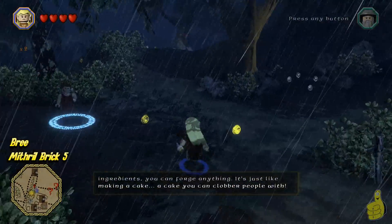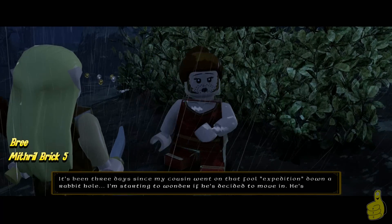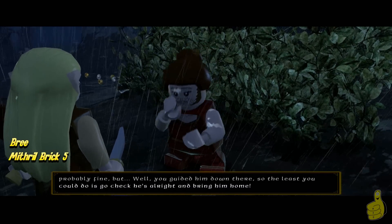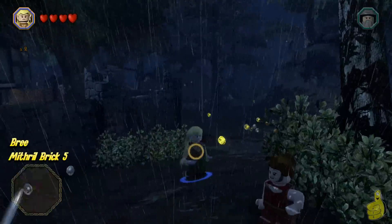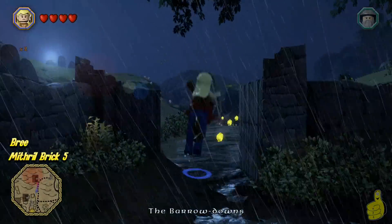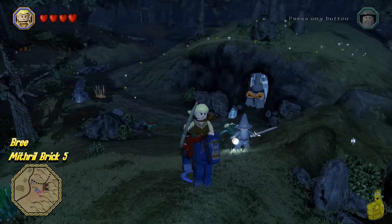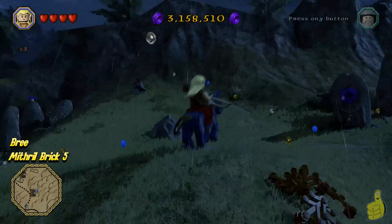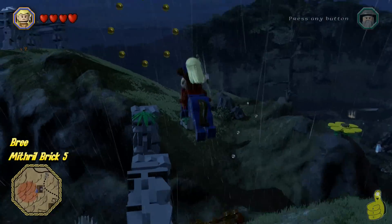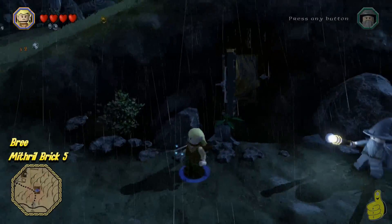Now we're following the stud trail again. This one is actually right outside, and there are a couple right outside the walls — I still consider these Bree, they're all in the area. I was watching the compass down below trying to figure out exactly where I needed to go, and it turns out the way to go is actually right inside this door here.